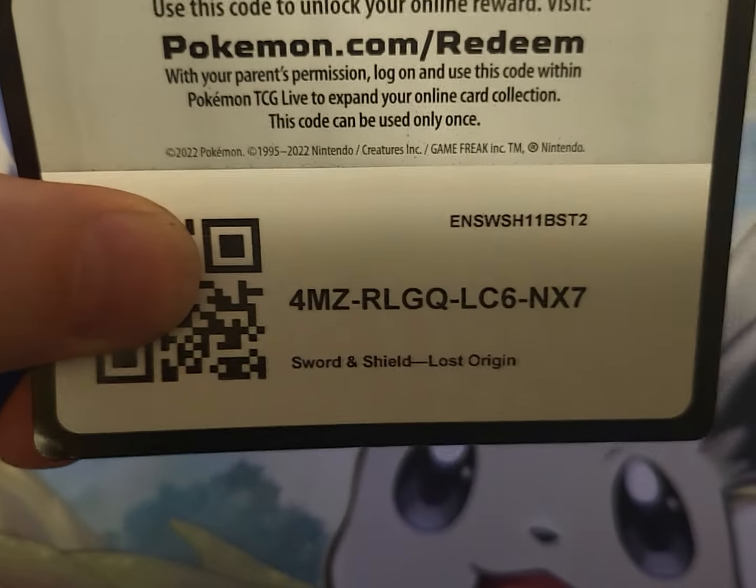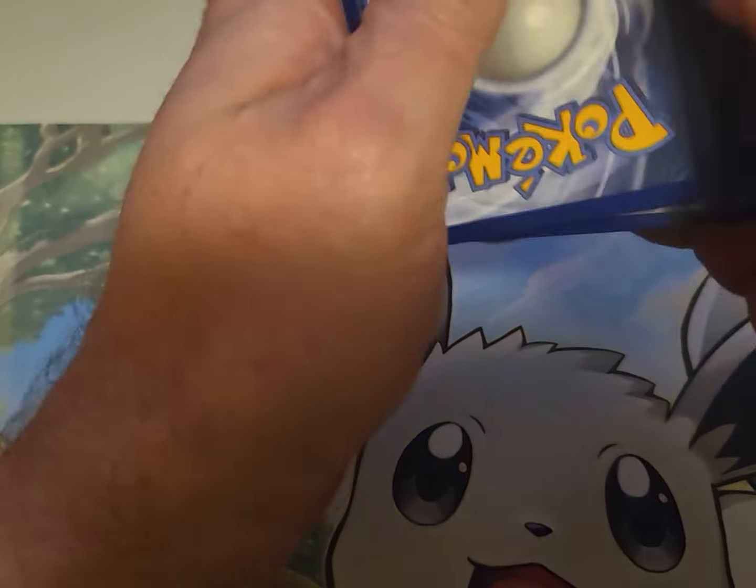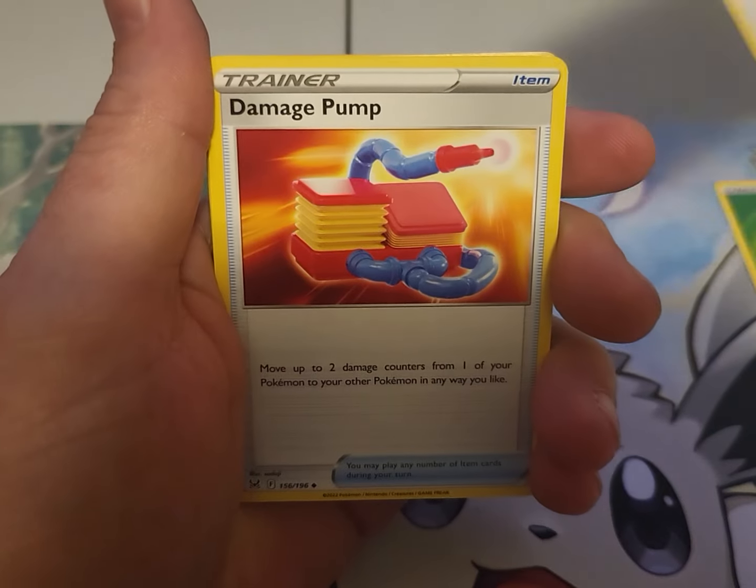We got a code card - if anybody wants, there's your code card. Let's do one, two, three, four from the back to the front. Let's give it a flip - so what we got here? We got energy, got an Apon.